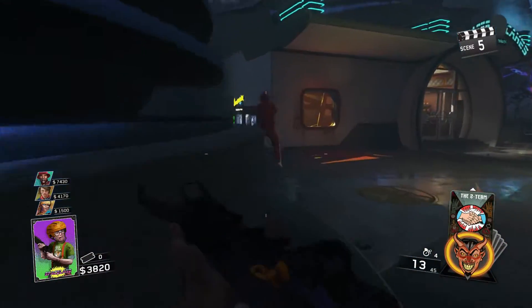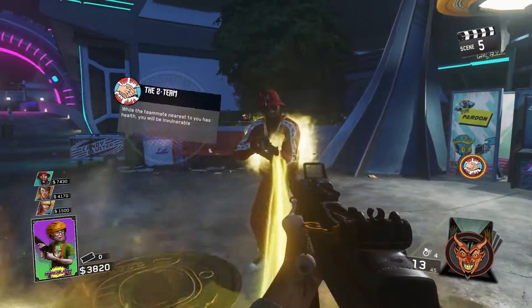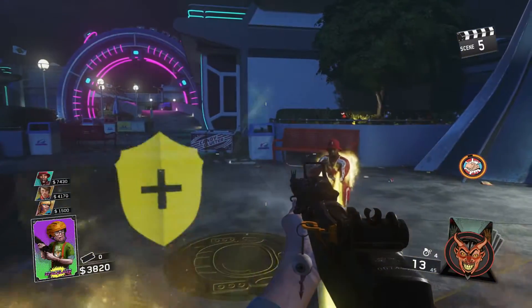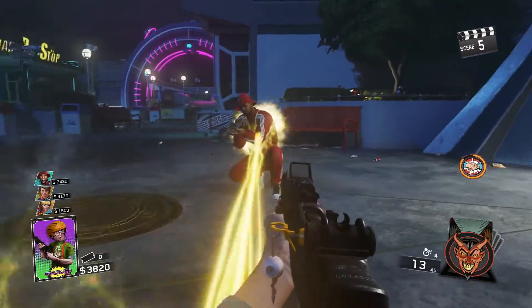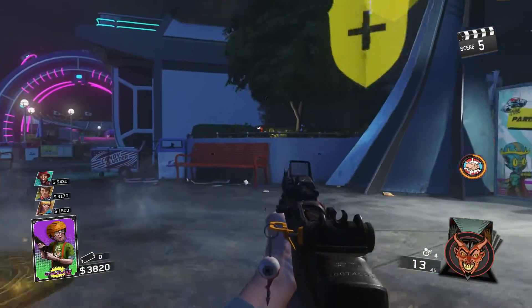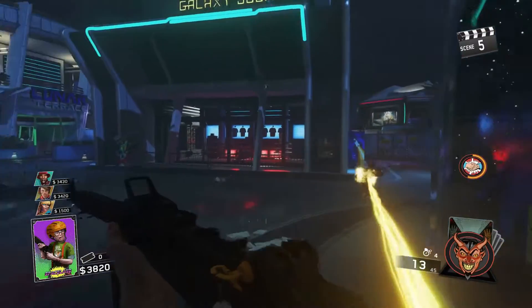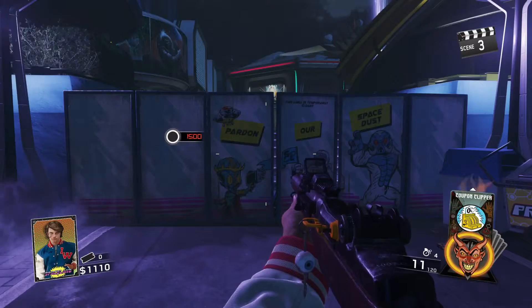The next one is Two Team — while the teammate nearest you has health, you'll be invulnerable. As you can see, there's like a little electric current going between me and another player. If I was to get hit, I would be perfectly fine because I literally cannot take damage while this is activated, which is really cool. It lasts for 30 total seconds.